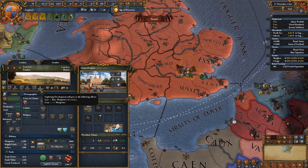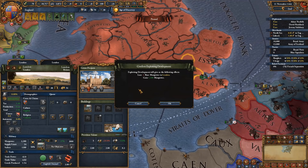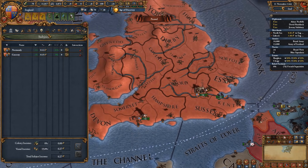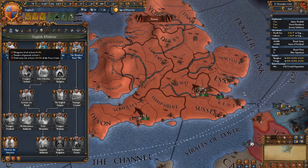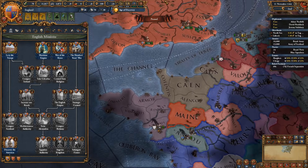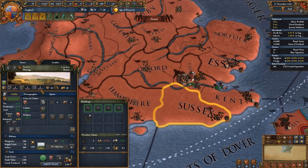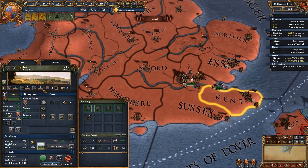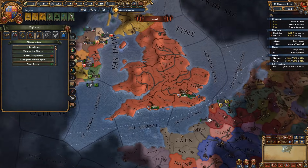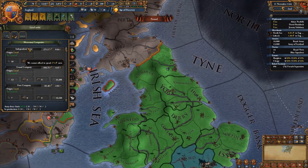The next thing we're going to do is exploit the manpower in London. Don't be too afraid to do this. The reason is because we want to do the mission to levy the troops as soon as possible, and we only need to exploit development in France as well as in the capital state — that means Kent, Sussex, Oxford, all of these provinces — and we also have to recruit one mercenary company to get this established.